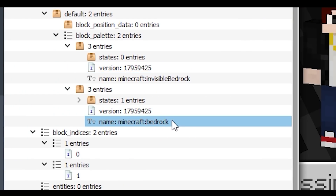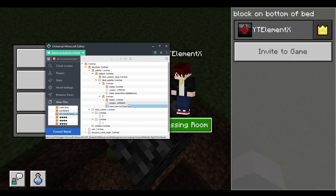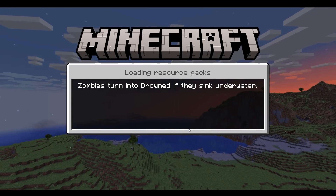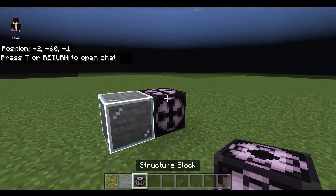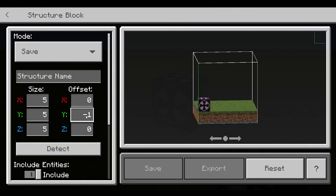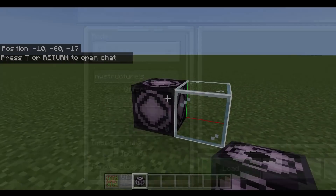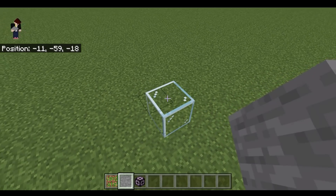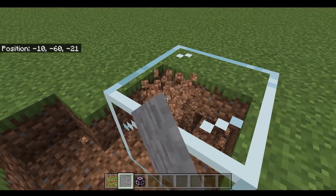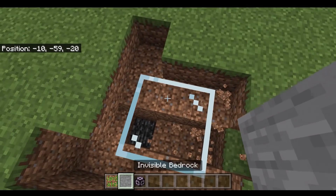You can also change this — let's say swap the bedrock look to glass. I'm going to use a structure block, change the settings, save, load — bam, bam, bam. This block should now be an invisible bedrock plus a glass block. As you can see, this block is impossible to break because it still has the property of an invisible bedrock.